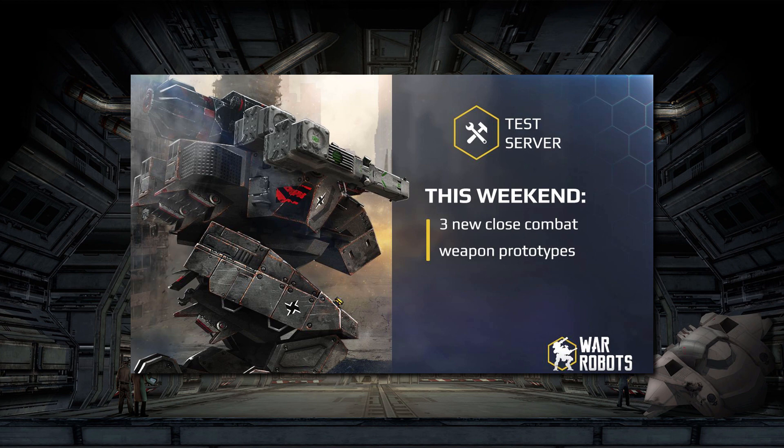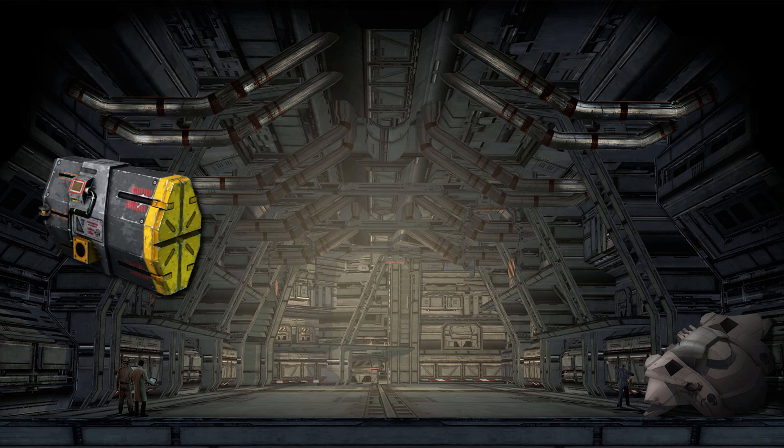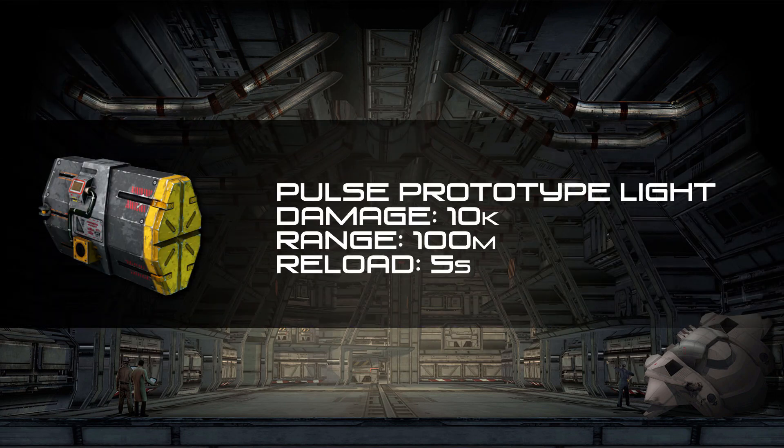This is kind of something different. Everything else up to this point has been a variation on something we've already had or already seen. They had the trebs a few weeks ago — short and intermediate range trebuchets, essentially. Last weekend we had the heavy spirals, a variation of the spirals. So this weekend they're trying out what they call a pulse prototype.